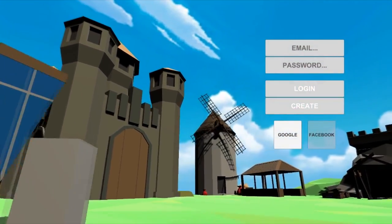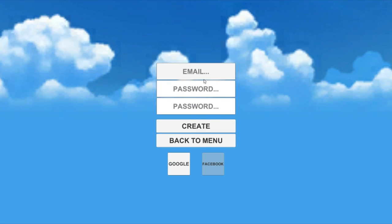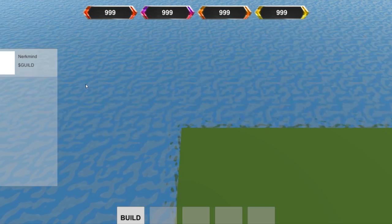Let's look at the current prototype. This is the authentication screen — we'll create a new account quickly. Once logged in, we're sent to the lobby. The five slots here will show 3D models of our units and their status. At the top you can see our resources — these are all debug values and not the final UI. We also get account information here, and this is where most of our data loads.